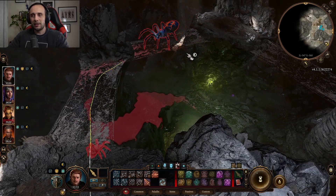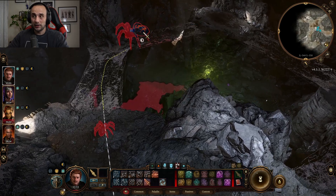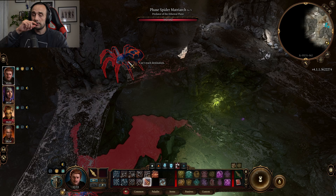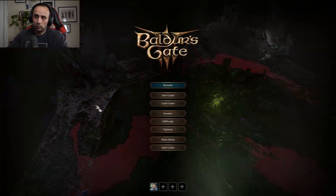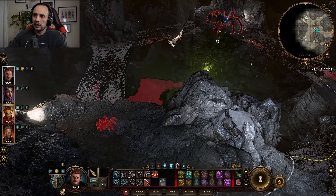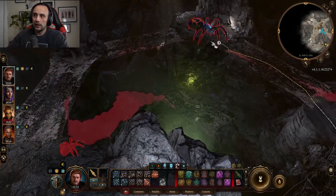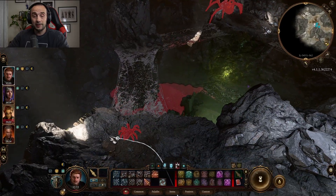In today's video I'd like to show you how you can use terrain to your advantage in Baldur's Gate 3, especially in a fight such as the one versus the Phase Spider Matriarch, but also other fights that you might have difficulties with. I'm playing on Tactician difficulty and my characters are all level 3, so this fight can prove a little bit difficult if you don't use any terrain to your advantage. I also want to open your eyes to what's possible and how planning for a particular fight can completely change the outcome.